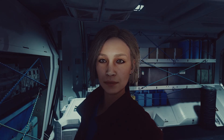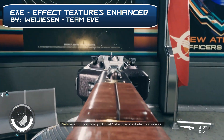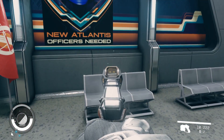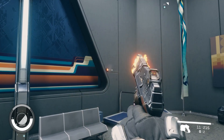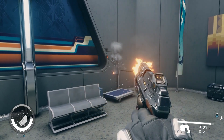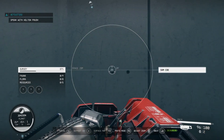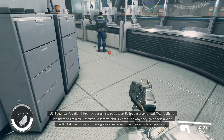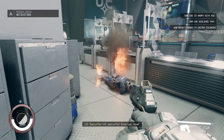Another retexture mod you will absolutely want is XZ Effect Textures Enhanced. This is a texture overhaul of literally every effect texture in the game — in other words, all the visual effects will be more awesome. Things like muzzle flashes, fire effects, sparks when you shoot certain surfaces, bullet holes, blood textures — literally everything. This mod really makes a lot of difference. It's definitely an absolute quality mod, and it's really astonishing how fast we get awesome improvements like this one.